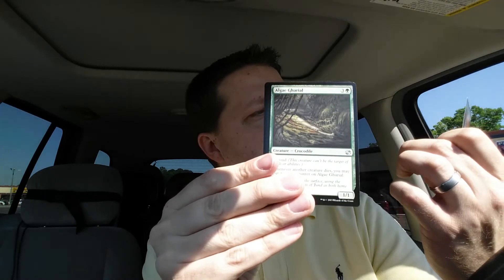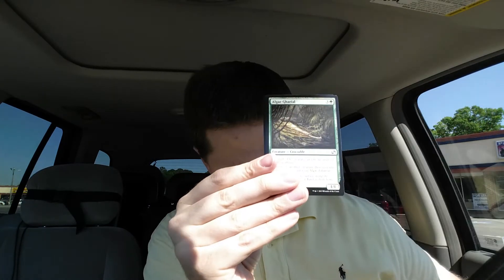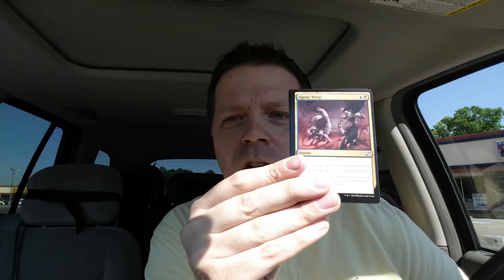Scavenger Drake — that was uncommon, sorry. That's the first uncommon. And we've got — I don't know what that is — Algenor, it's a crocodile. Okay, and Agony Warp. Now the rare — come on money, because who doesn't like good money.